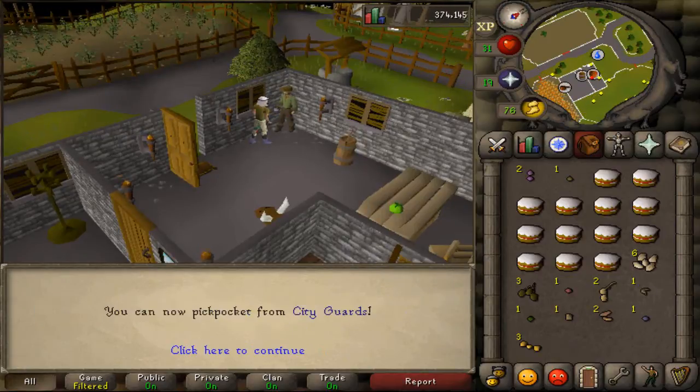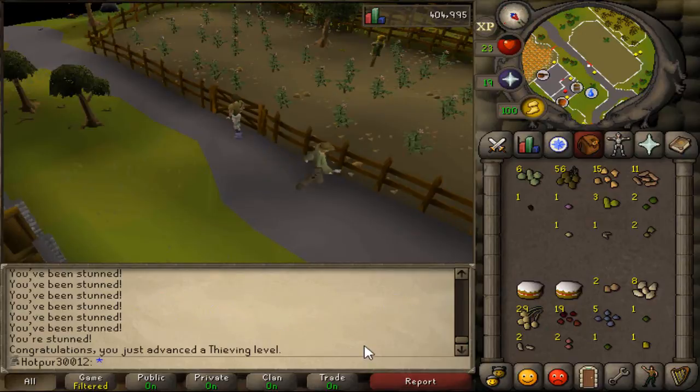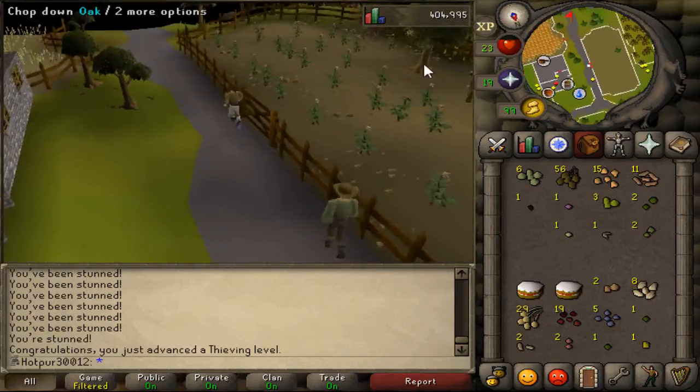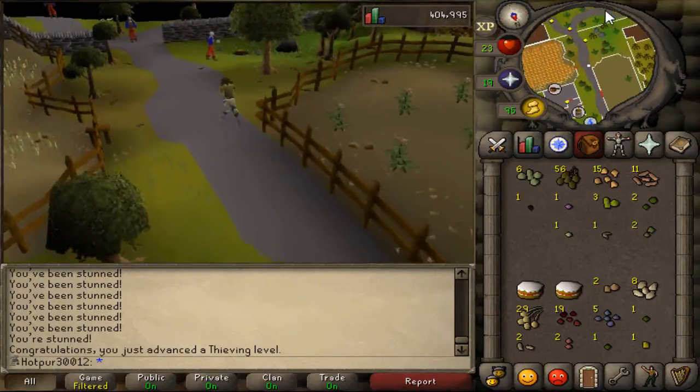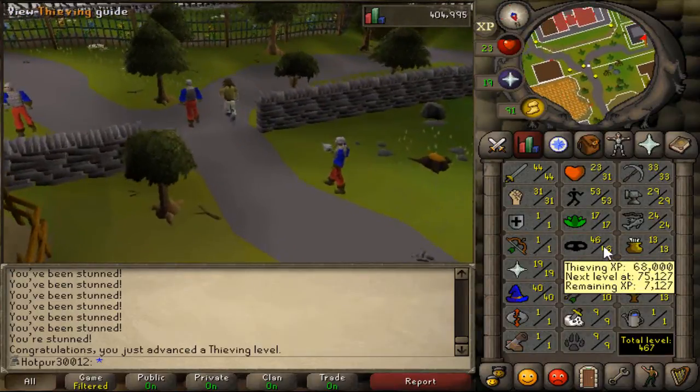We just got 46 thieving. The next step is to go blackjack bandits. I'm not gonna lie — thieving master farmers made me want to do unspeakable, evil things. But it's finally done, and it gets a lot easier in the later levels.